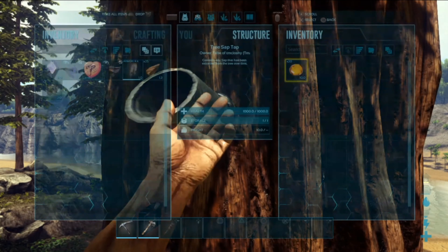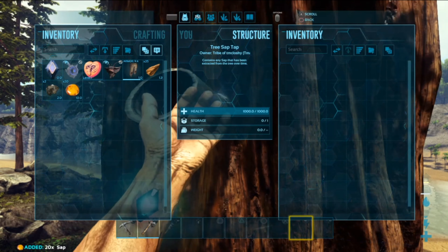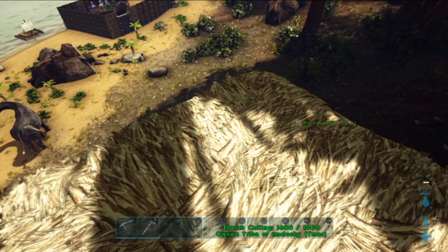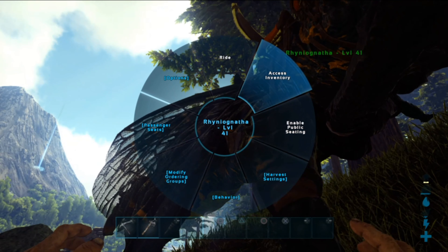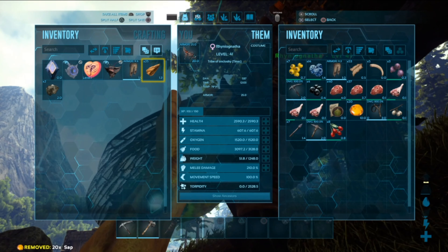Then get access to the tap's inventory — I've got 20 sap in there right now, though this thing's been in there forever. You just take the sap out and put it in the inventory of your Rhino. Stick the tree sap in the Rhino's inventory and it'll automatically start making resin after a while, and it doesn't take long.